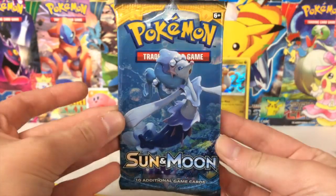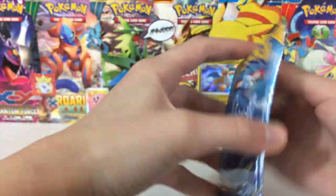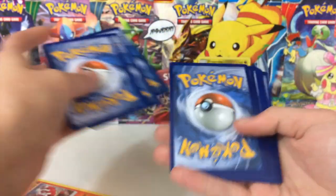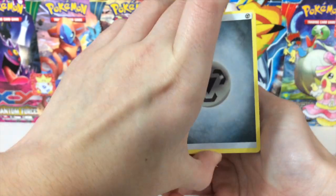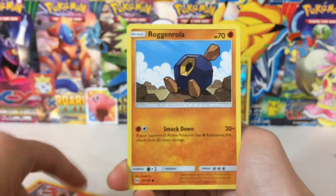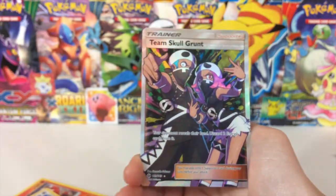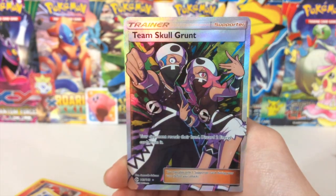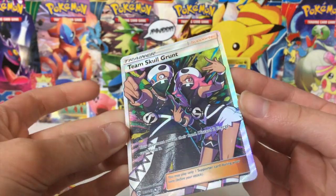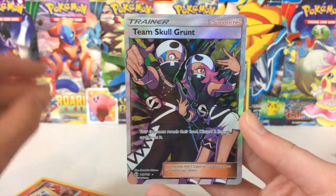Our final pack for today's video — here we have the Primarina pack art. Oh my gosh, look at this! Anyways, let's see if we can get anything out of our final pack. Here we have a Steel Energy, Great Ball, Dartrix, Alolan Raticate, Growlithe, Roggenrola, Cosmog, Litten, a Psyduck, a Firo reverse foil, and... no! Third one! Oh my gosh — Team Skull Grunt, full art! Guys, this is the third one I have — two in English and one in Japanese. That is just craziness! Out of three packs, you pulled two foils or better. That's fantastic!